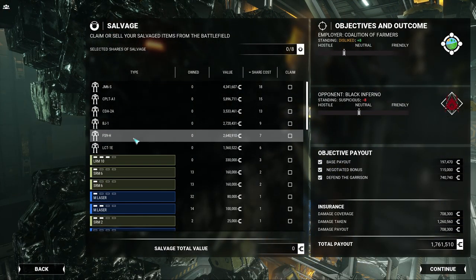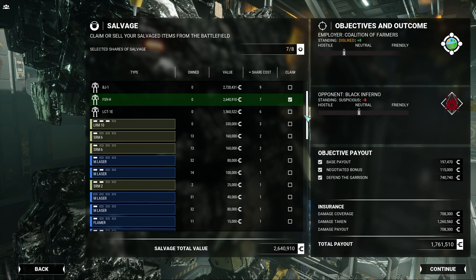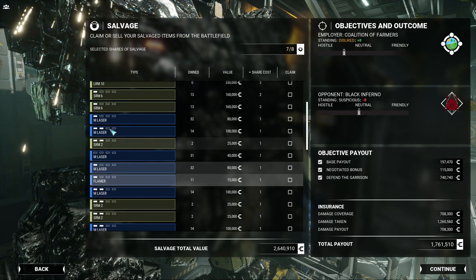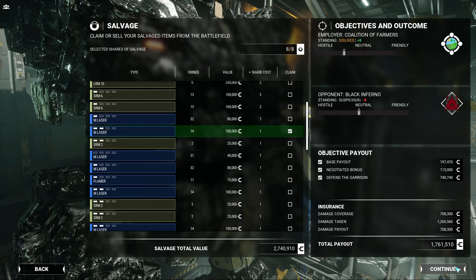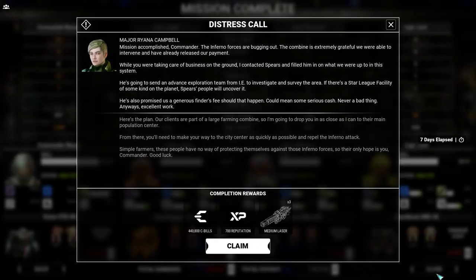We took 1.2 million C-Bills in damage. The repairs on the Victor are pretty high due to the loss of that AC-20. Mission accomplished — the Inferno forces are bugging out. The Combine is extremely grateful and has already released payment. While we were on the ground, Rihanna contacted Spears, who will send an advanced exploration team to investigate if there's a Star League facility on the planet — with a generous finder's fee if they find one.